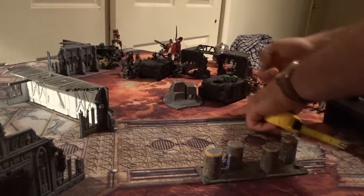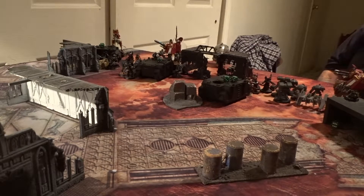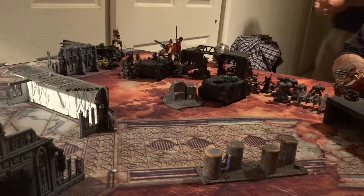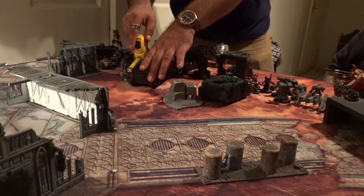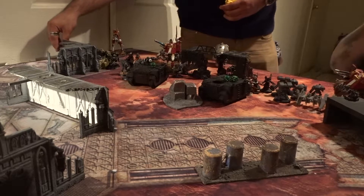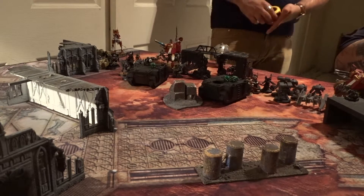Rolling for self-repair on four Rhinos — nope, nope, nope, and a two — no self-repairs happening. So he can move three inches backwards; he can move six inches in this state or even 12, but he doesn't even need to. He's just going to back up out of this problem here, and that would be it.